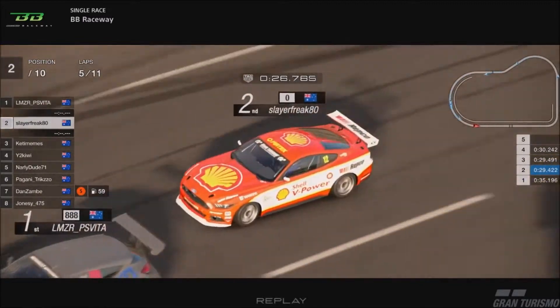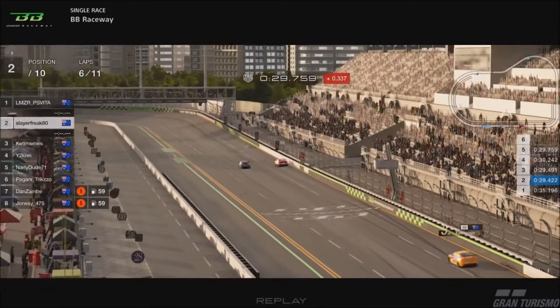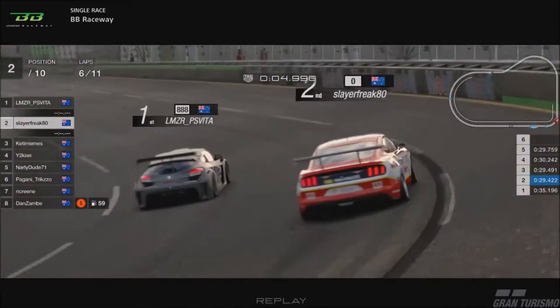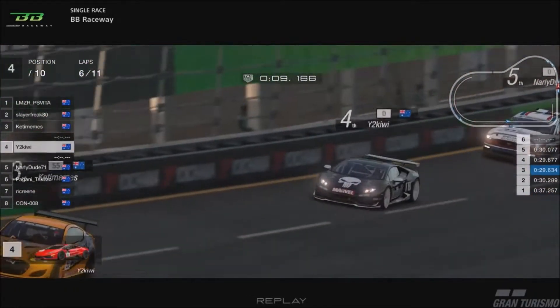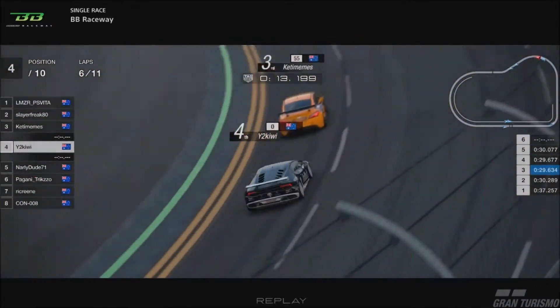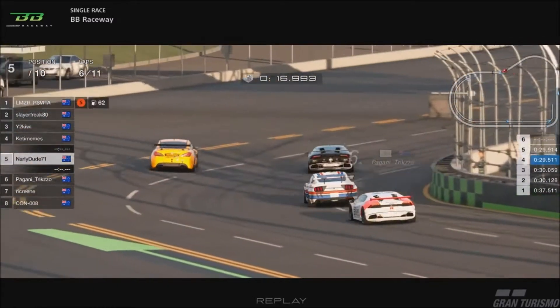Slayer still behind Mick, looking for a way around — bumper to bumper. They go into turn one for the sixth time of asking, but Mick with the inside line every time. Slayer a little bit of a spark on the wall again. Approaching halfway in this race, it's Mick from Slayer, from Ket, from Kiwi, from Nali, from Pagani, from Rick, from Con.